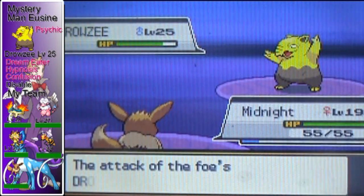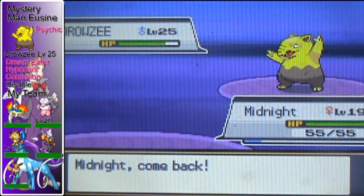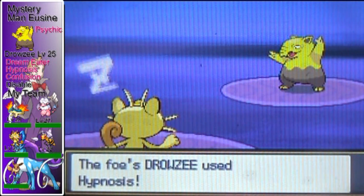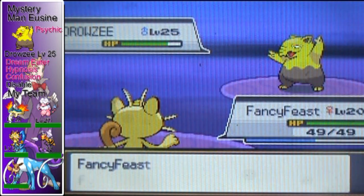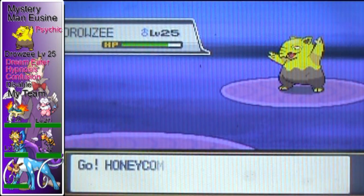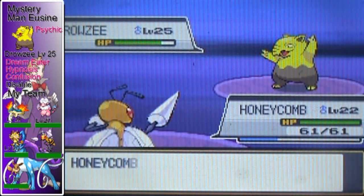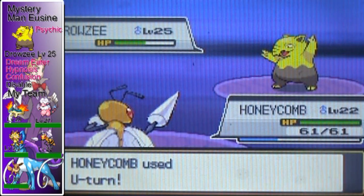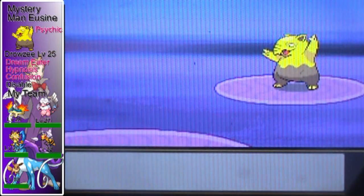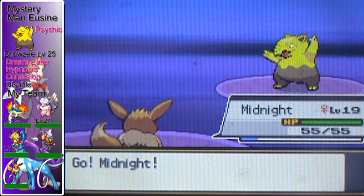It's irritating, as anything else is with the Hypnosis and Dream Eater combo. That didn't do nearly what I hoped — I'm just gonna switch here. He puts me to sleep, but go Fancy Feast! He puts me to sleep again — what a jerk. I'm gonna have to switch out to Honeycomb, because that's the only Pokemon I have that can deal decent damage to Psychic type Pokemon. He uses Dream Eater, but Honeycomb won't be in there long enough to take any damage. He killed it! Hooray! That's always nice.